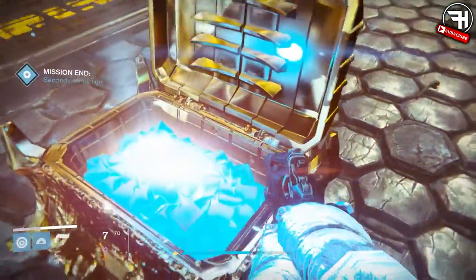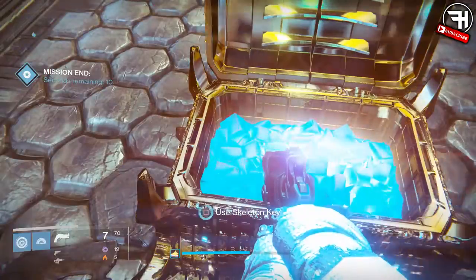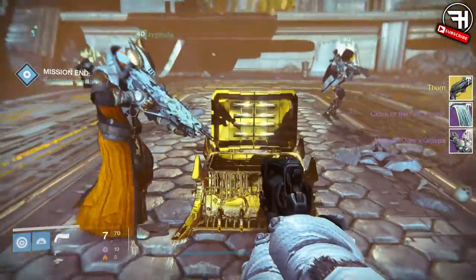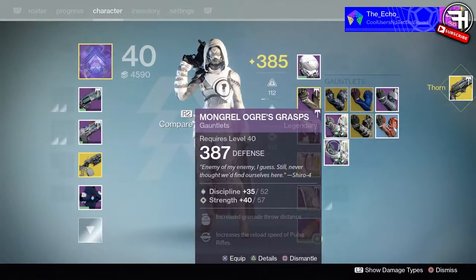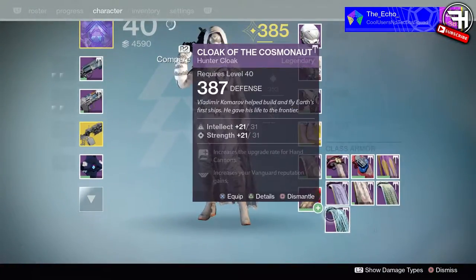You will get the strike exclusive exotic Grasps of Troll — for Hunter — and you will also get the Thorn. Is it good? No, it kind of sucks. If you were wanting your year one god roll back, you won't be getting it. It's okay, decent if you're accurate. It drops at 350 light — it's a nice gun to have, a bit of a throwback, but that's pretty much it for the tutorial.